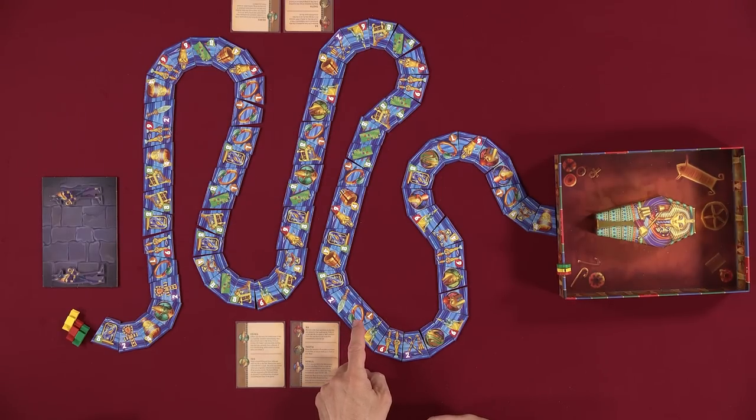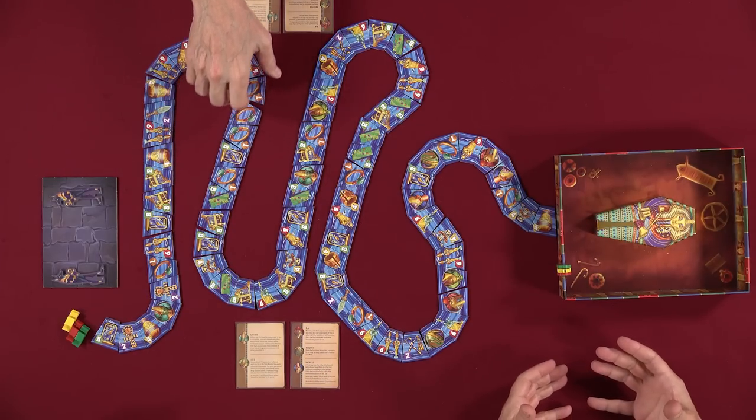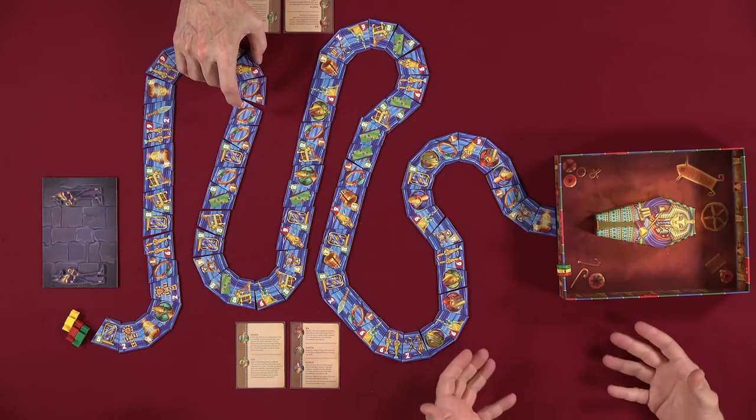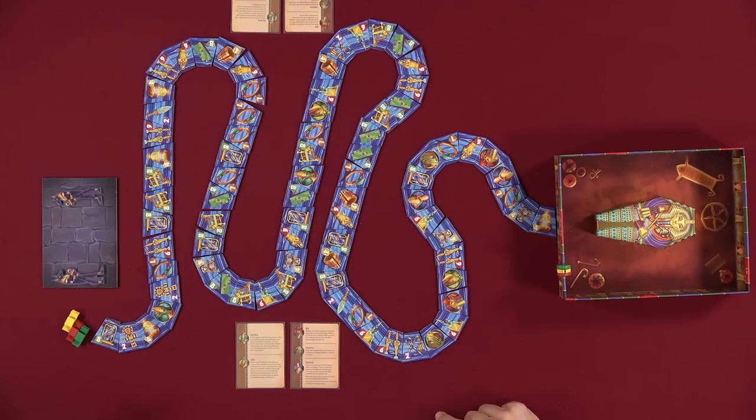There are scarab ring tiles and there are ten of these. These score differently — they score one point immediately when you pick them up. So when you pick up a scarab ring, it goes in front of you and you immediately get a point. Additionally, when all ten have been removed from the river, the set scoring is five points to whoever has the most, and that's it. There's no second place scoring for scarabs. That is all of the artifacts and how they score. But you're scoring a point just for taking them anyway.